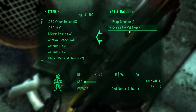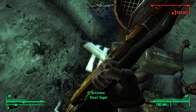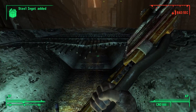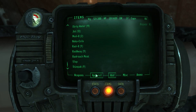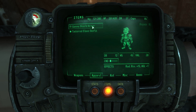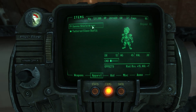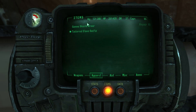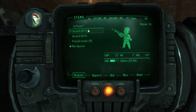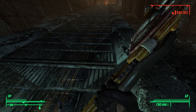Gamma shield armor - I don't really want that, but I'll keep it. Honestly, is the minus one agility that big a deal? 45 damage - holy crap. I'll use it, why not? Let's repair that. Oh my gosh, we got a good assault rifle going on right now.